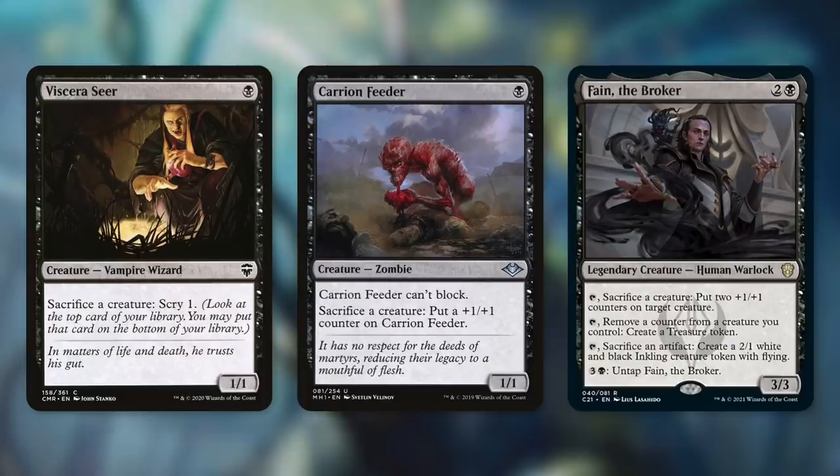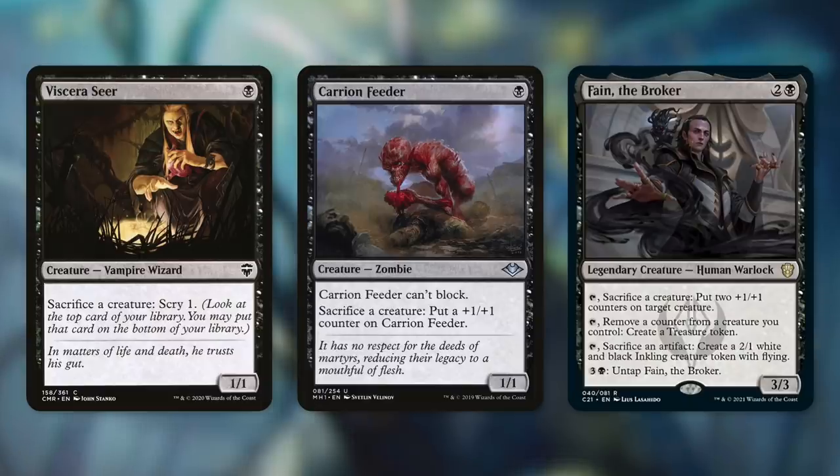Carrion Feeder is a 1/1 that can't block, but by sacrificing a creature, we put a +1/+1 counter on it. This very well might be the best sacrifice outlet in our deck. Our commander needs counters for its ability, so Carrion Feeder can sacrifice creatures for value. And while it's doing that, we can also get counters on it to then use for Tyum to get more creatures back.